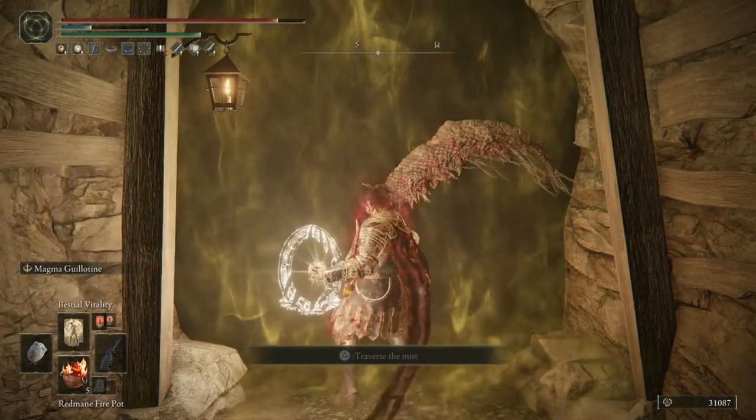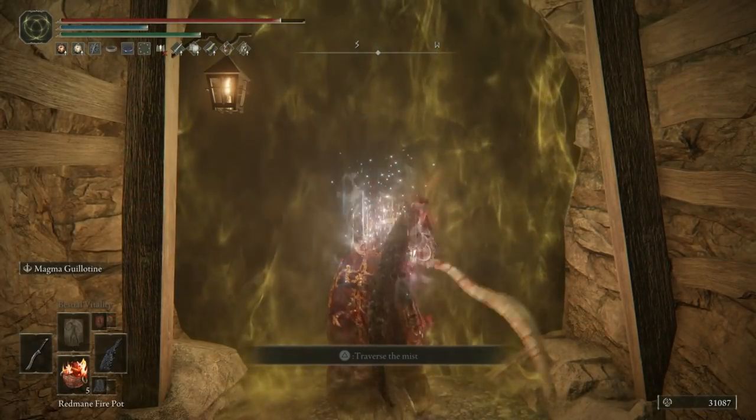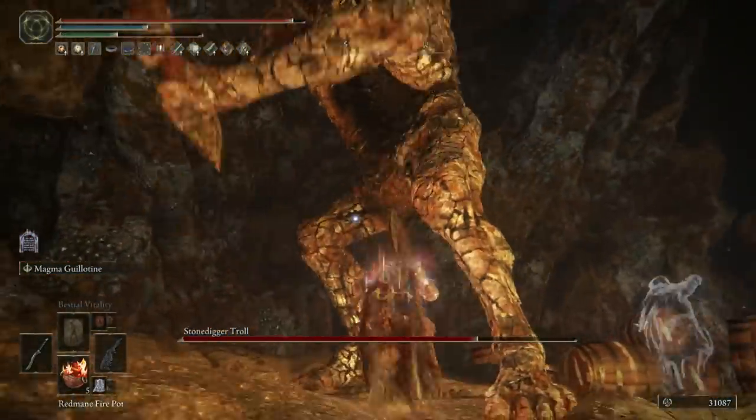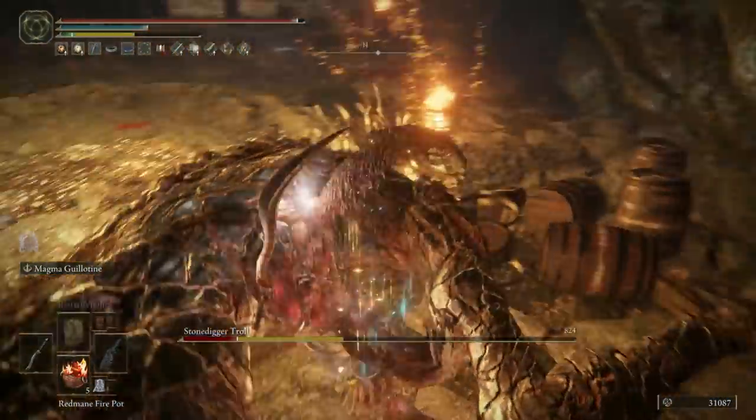After a few more enemies and a few more smithing stones, you'll be on to the boss fight, which is a stone digger troll. Smash his face in and you'll get his great club as a reward. We're done in this tunnel, so we'll move on to the next one.